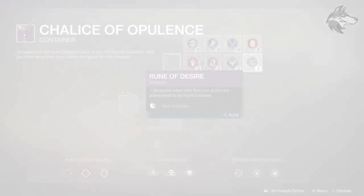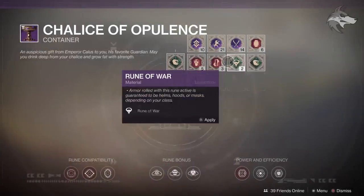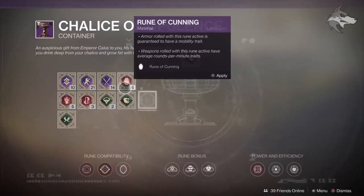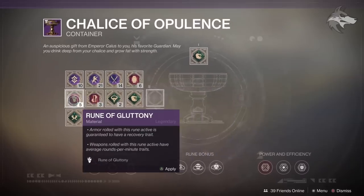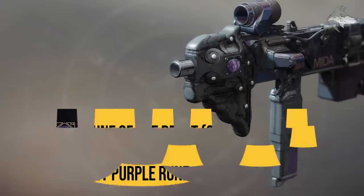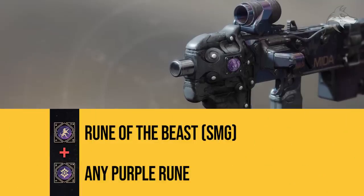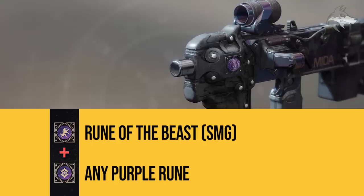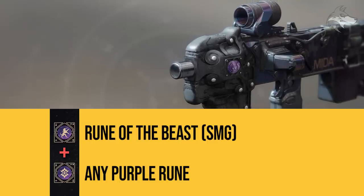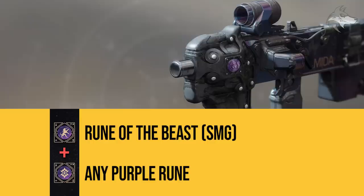To cover the weapons: there are different colored runes that go in the top slot, and these define the weapon type, and then runes in the second slot which define the archetype and specific drops. For the SMG, the Kallus Mini-Tool, it does require a purple Rune of the Beast in the top slot. You can always check the tooltip to make sure you have the right weapon or archetype — you will need the Rune of the Beast for an SMG and not an armor piece. Combine the Rune of the Beast at the top with any purple rune in the second slot, and when you open the chest you will get a randomly rolled version of the Kallus Mini-Tool.